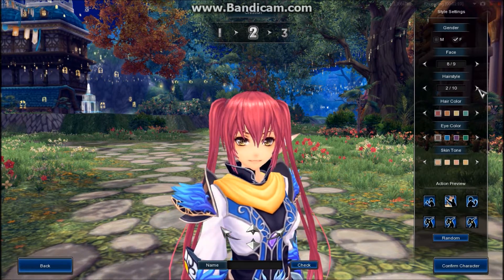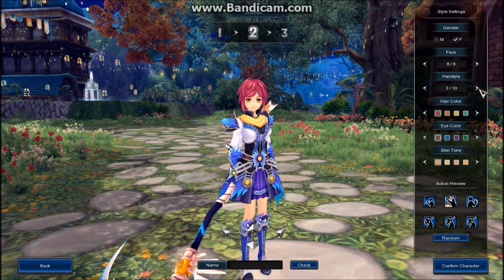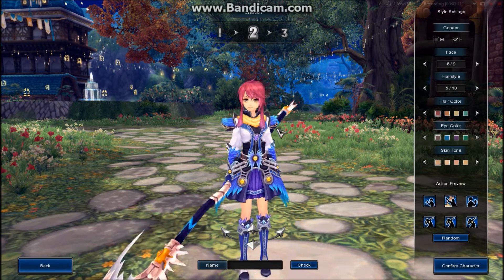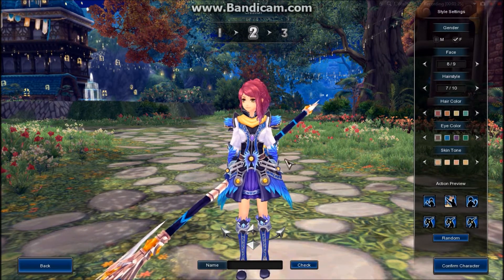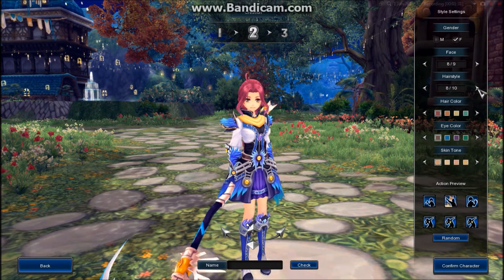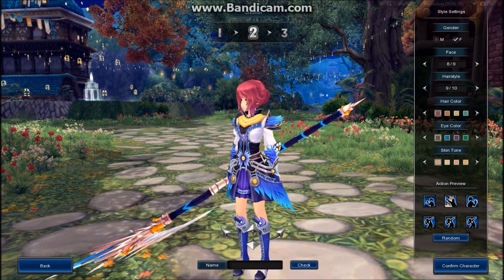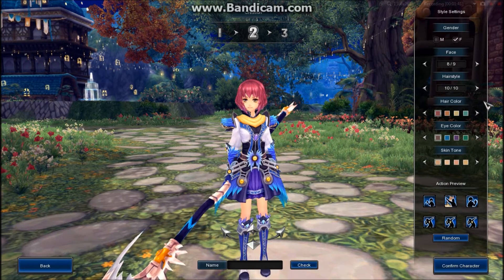We also have ten different hairstyles. We have two ponytails — this is the hairstyle I have — a short type of hair, bouncy and curly, a bun-type hair, long majestic flowing hair, a cute little braided ponytail, a long braid with kind of a cat look going for it, a short bun-type hairstyle, and just a short bob type of thing.